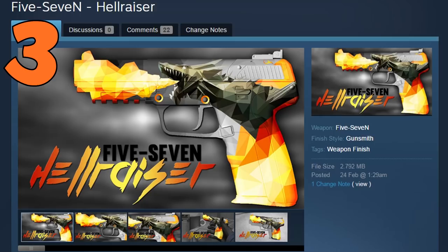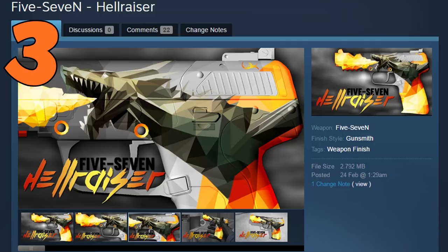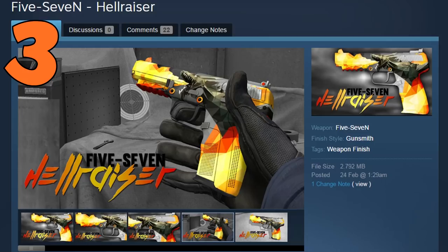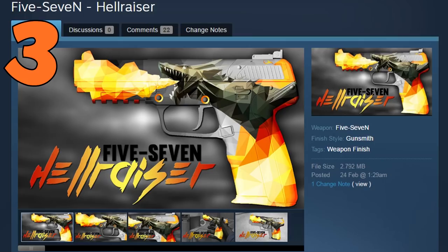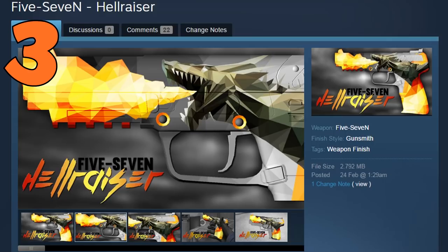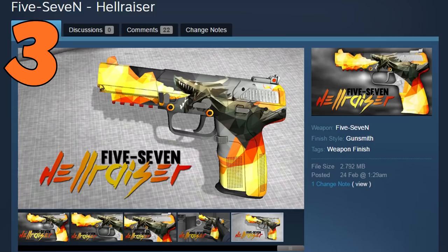Coming in at number 3, we have the Five-Seven Hellraiser, created by Longschlong. You may recognize this style of skin if you've watched my other top 5 workshop skin videos. This is a pretty nice and unique type of skin — it uses shapes in a single color, formed into a dragon that's spitting out fire. I really like how this skin looks and I'm just amazed at how good it looks when shapes like that are made into a skin. I think this would be really nice to have in the game.